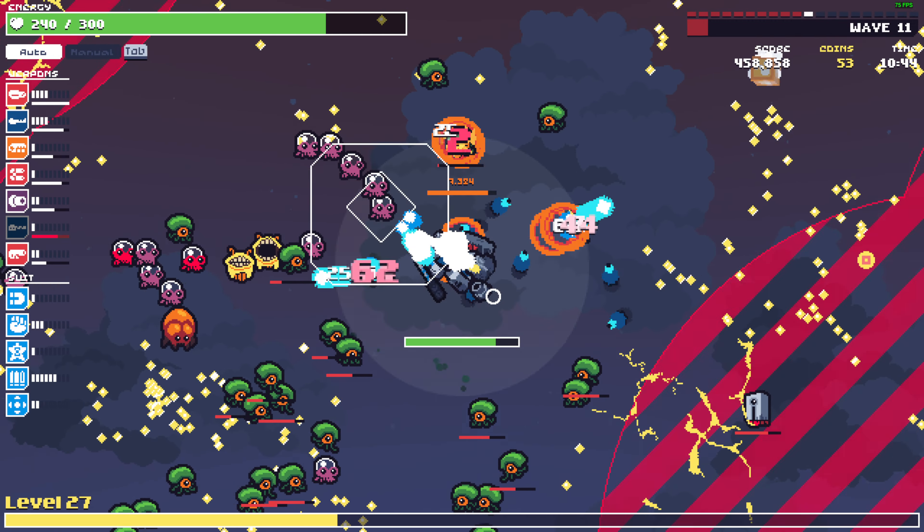We grab all the XP and the medkit. Level up — rate of fire, magnet. The Rattler deals a lot of damage anyway and also pierces.